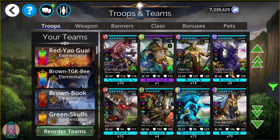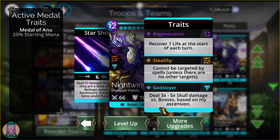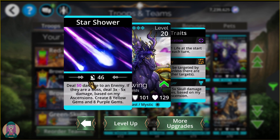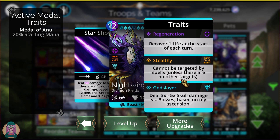Next up is Nightwing — this is our Godslayer. He does 3 to 5 times damage, just like the Siege Breaker, but to any boss troops — anything with a red border, including the dungeon, Zul'Goth, Enraged Kurandara, and all of the gem dragons. It also creates 8 yellow gems and 8 purple gems. One of the troops summons Nightwing, and it is stealthy as well, so you can't target it and just kill it.